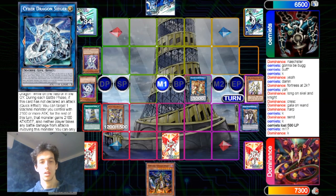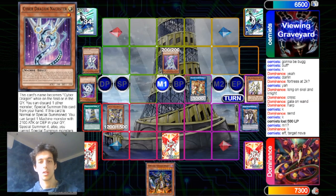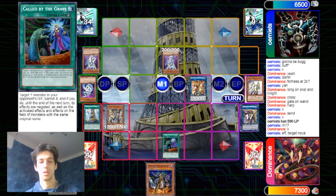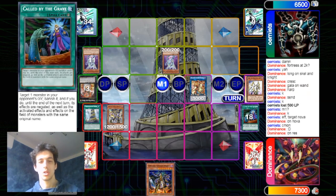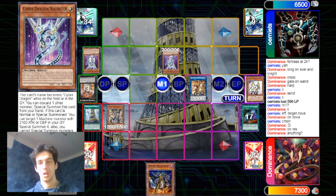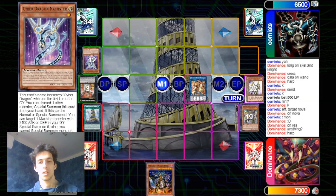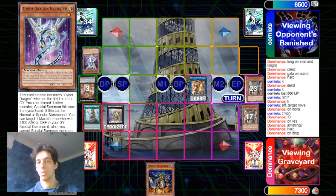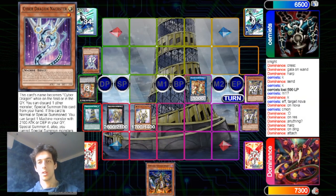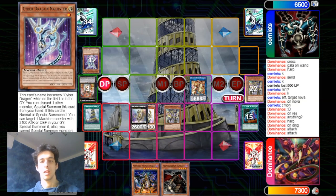Dominus won game one. The opponent draws the Naxxter. He uses the Naxxter to target the Nova, but we have Called by the Grave — we banish the Nova. He could have Contact Fused into the Megafleet, so you have to use something there. Heart Power gets activated and now Cymbal Skeleton and Bomber can destroy everything. In the End Phase you can summon back Dingirsu and just put enough damage on board to attack for game. The Cyber Dragon player is going to scoop — you summon one monster and attack for game.